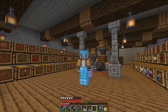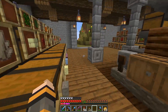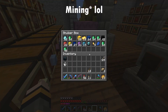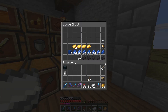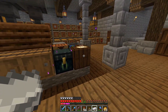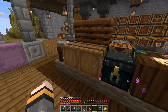We ran into a problem. I've been doing a lot of building, a lot of farms, a lot of cool stuff — but not a whole lot of actual resource farming. As you can see I only have 11 iron ingots left, so we're gonna have to go mining. I'm going to have to go try and find some iron in order to build the hoppers and stuff for the farms I want to make.